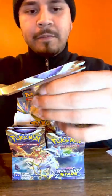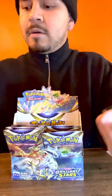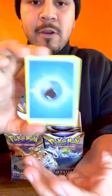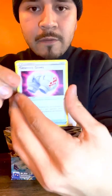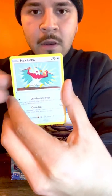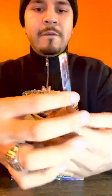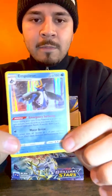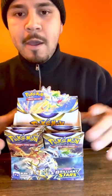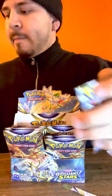Black code - and what that means - Cards: Water energy, trainer, Floatzel, Pachirisu, Electabuzz, Hawlucha, Weavile, Gible, Trapinch, first holo Hawlucha, and the rare is Poleon - holo Poleon. Funny. So we already have holo Torterra, holo Infernape, and now holo Poleon. The booster box is okay as you can tell.